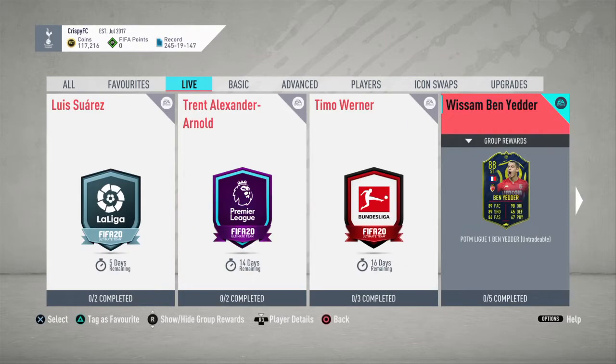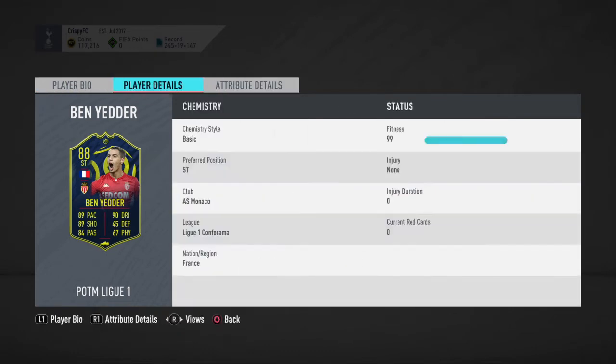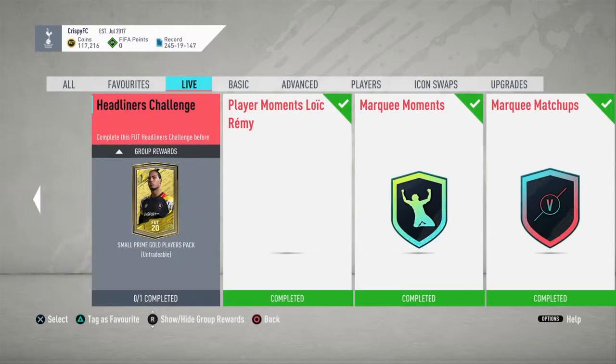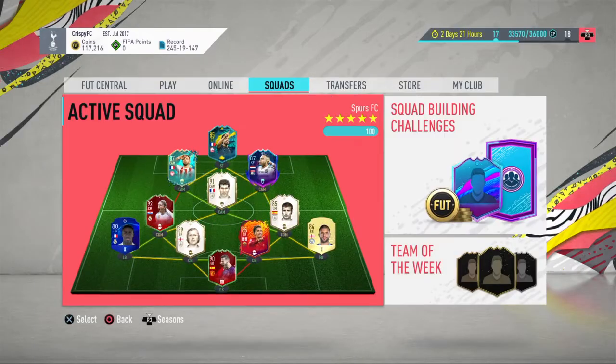Compare his stats to Ben Yedder: 89 pace, 89 shooting, 84 passing, 90 dribbling, 67 physical. Ben Yedder is an op card — five-star four-star — but think about it: Remy is 85 rated with 88 pace, 88 shooting, and stronger physical. He's almost the same stats except in passing and dribbling, and he feels insane in game. Instead of spending 750k on Ben Yedder, just get the cheaper version and do Remy.